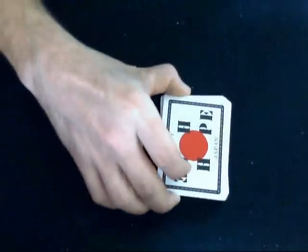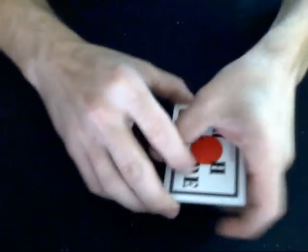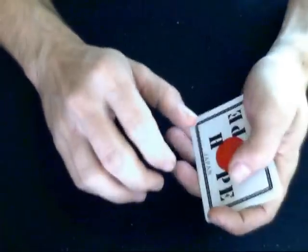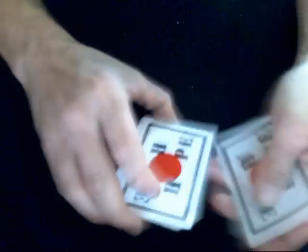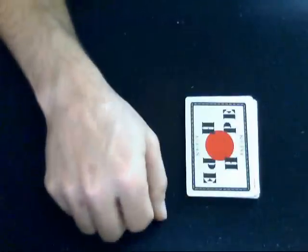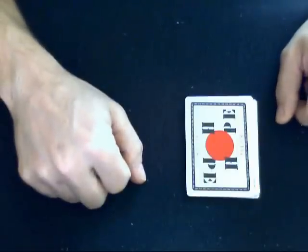And now, a little bit of magic. What you're going to do right now for the magic part is deal off any amount of cards you want — any amount of cards just like that. Put the rest on top, and we are done. Now comes the part where I try to figure out which card is yours. I may or may not get it — hopefully I get it. Let me know how it works out.